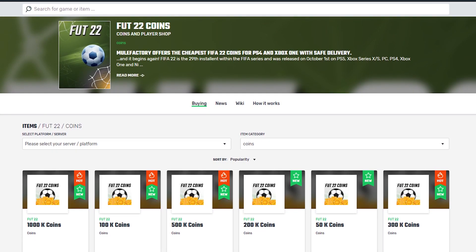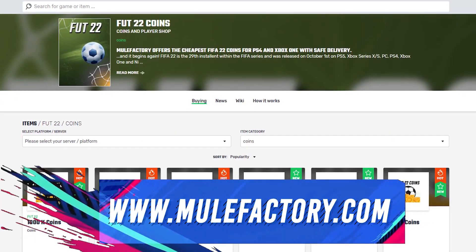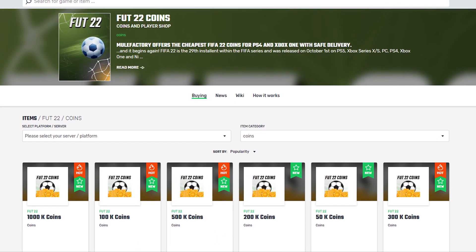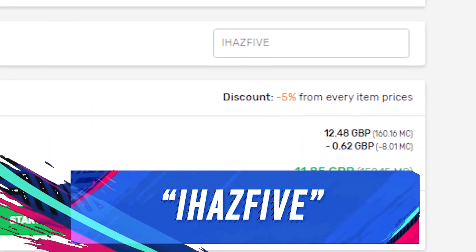If you want any cheap and reliable Ultimate Team coins, make sure to check out mulefactory.com — there's a link in the description. They have the best prices, and make sure to use my discount code at checkout for a discount.